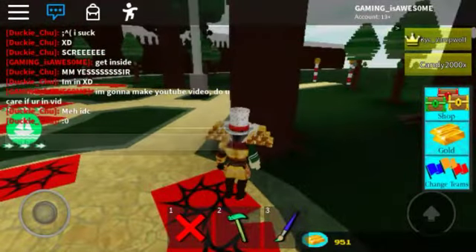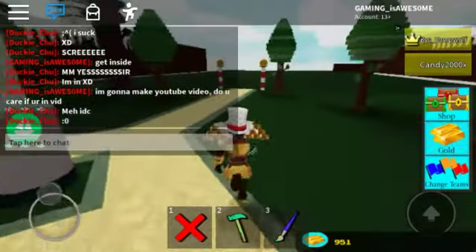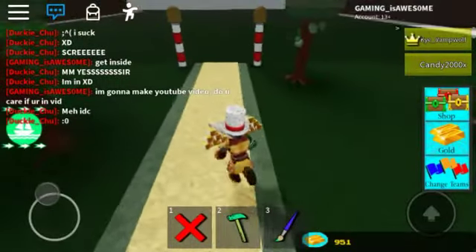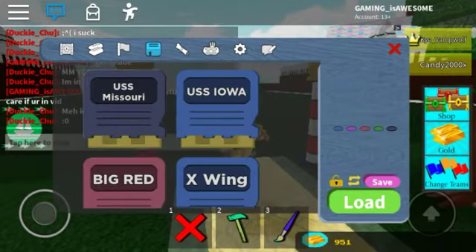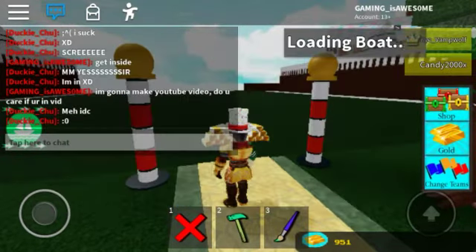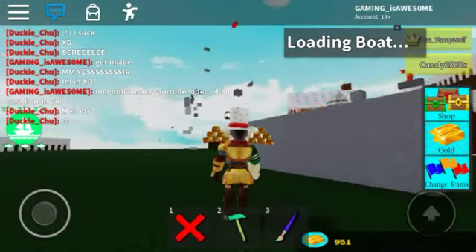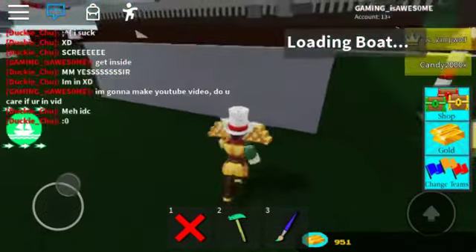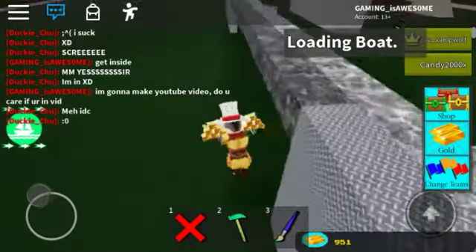Alright, I'm back. So we died. We did not make it to the end, sadly. Let's spawn in USS Missouri. USS Missouri is one of my absolute favorite builds on Build a Boat for Treasure. It's huge, I think. This isn't my biggest boat.